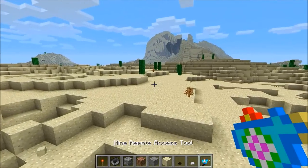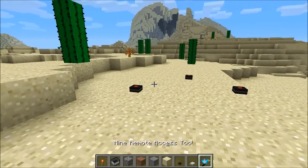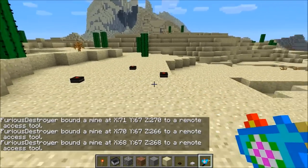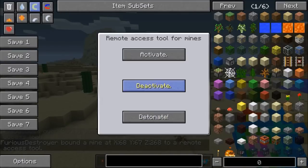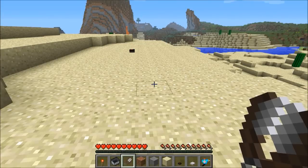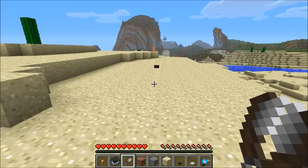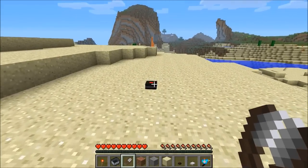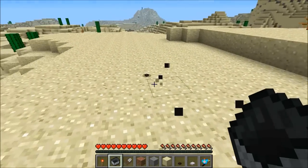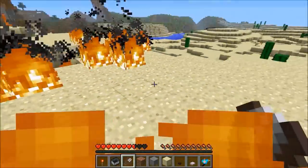There is one more thing you can do — this item is called the mine remote access tool, it doesn't have a recipe yet. You put down some mines, right-click with the tool to bind them to your remote, and then right-click again to detonate them all remotely. To defuse a mine that someone has set up, you need shears — left-click it, don't right-click or it'll blow up in your face, and you need to be in survival to do this. Once defused, you can pick it up. If you accidentally right-click it, it blows up, which is very bad.